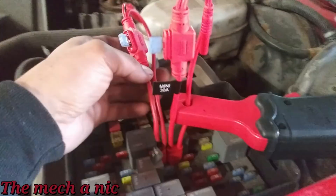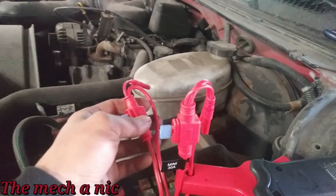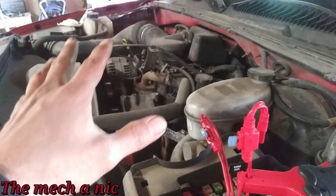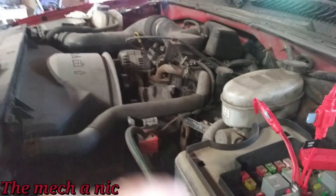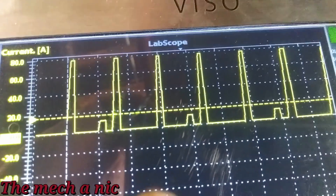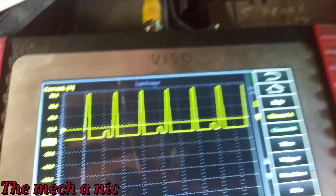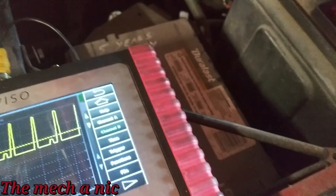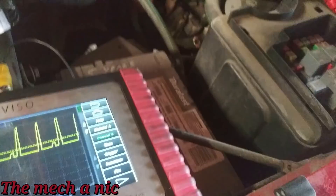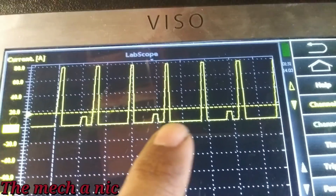Initially I thought they separated them by bank one and bank two, but that's not the case based on the information I got. I'm going to show you this with the engine off because the noise makes the video horrible. On this first fuse, I'm getting a short hump, two real high humps, then a short hump again. Since it's a V6 with injectors split across two fuses, we'll assume each fuse carries three injectors.